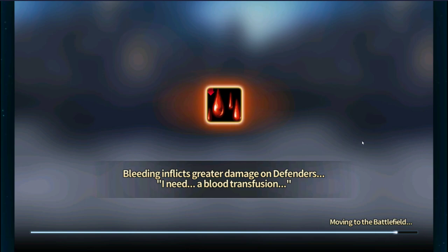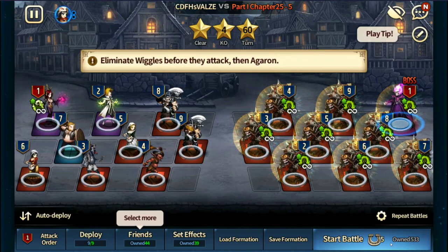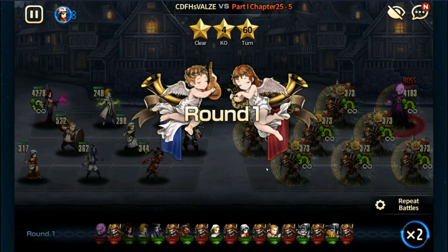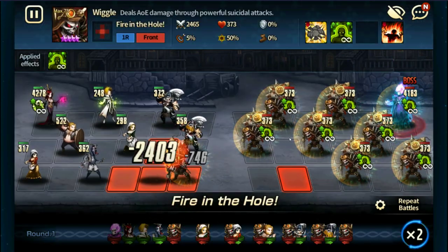Keep in mind, I'm going to give you notes down below, so please check the description for anything you might need to know. It's going to be pretty straightforward. Now I'm going to start running it and explain why this works. These Wiggles are bombs — they hit and they die.